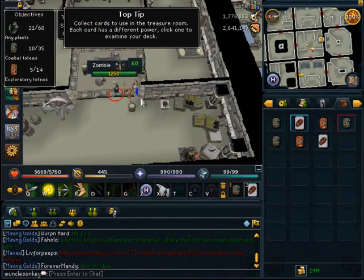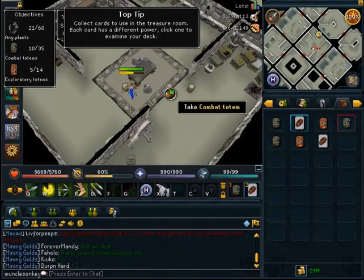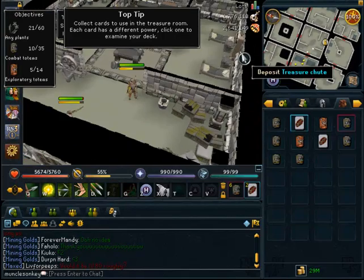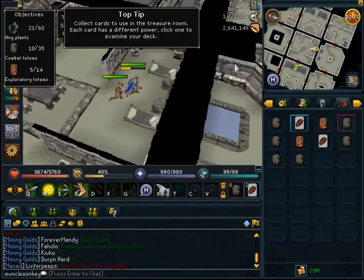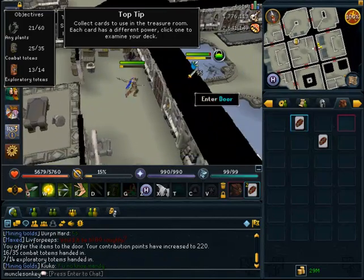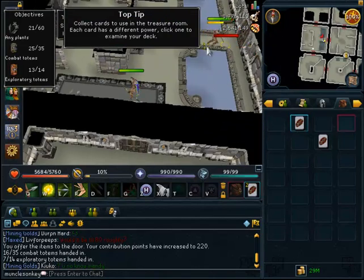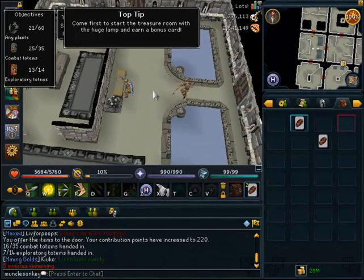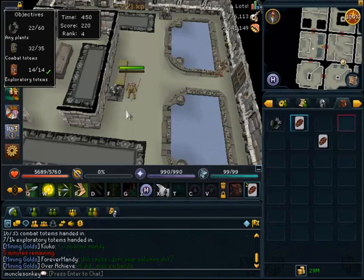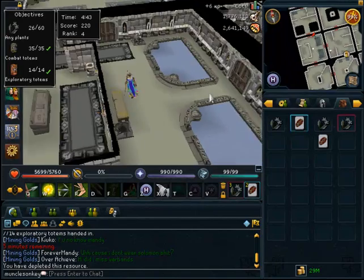What you want to do is go through and kill all the monsters really fast. In all of the rooms that you open up there will be exploratory tokens or totems. If you see one of the red totems, immediately pick it up. The second thing you want to do upon entering a room is kill all the monsters and pick up any combat totems that they drop — you'll get points for that. Once all the rooms are opened and all the monsters are dead, you can go around and gather resources. The exploration totems and combat totems give more points, so you want to wait to gather resources until those have been found.